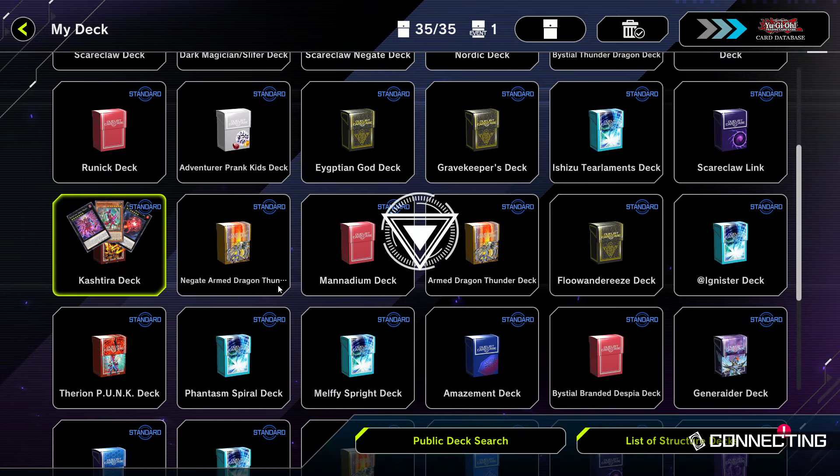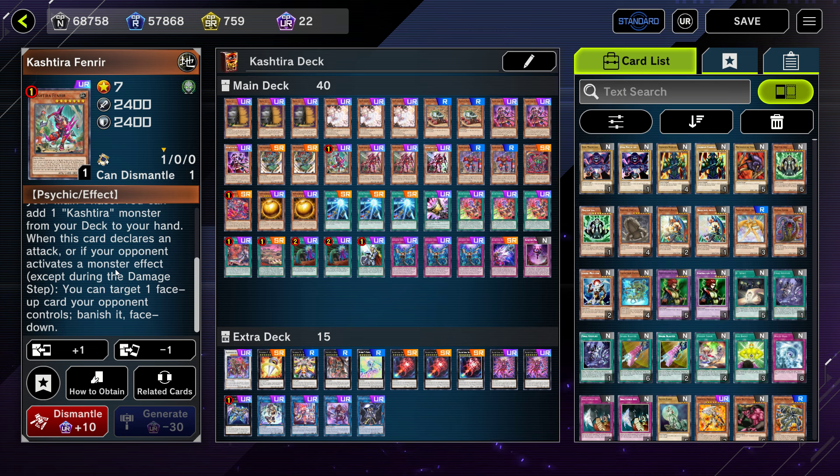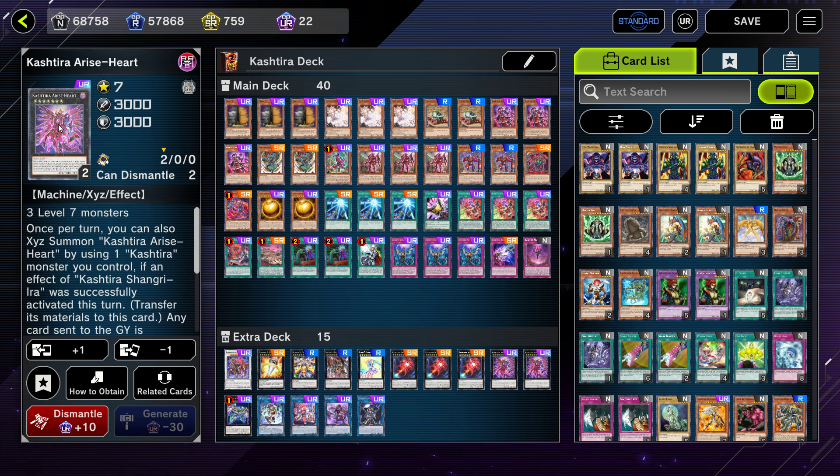The deck that struggles against Zeus is Kashtira. The way Kashtira plays, it has to wait for you to activate a monster effect to get its own effects. Its boss monster has to wait for cards to be banished — cards leaving the field attach to it as material, giving it a banish effect. But with Zodiacs, nothing ever leaves the field. You summon a monster, stack Xyz materials on top, go into Zeus, and wipe everything including that boss monster, so it can't get its effects. That's why Kashtira struggles against Zodiacs.